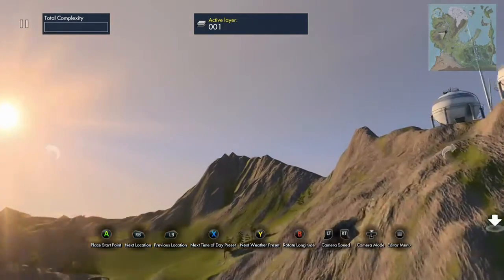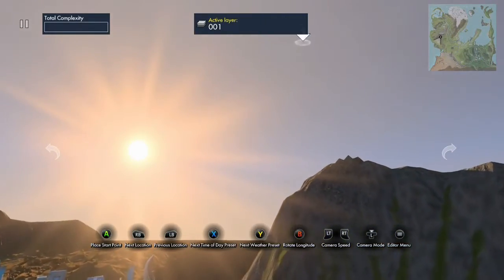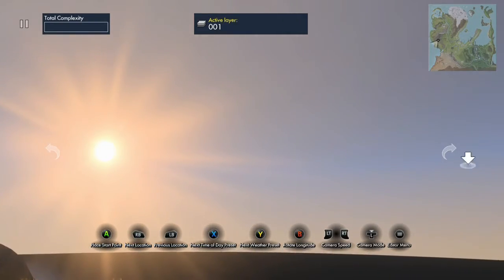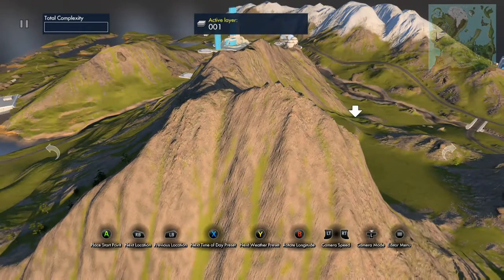You want to press RT to actually make your way over to those mountains, and position yourself the way I show you right now. Go over to the mountains and turn, and you should see a little plus-type sign. That's the area you want to aim at.